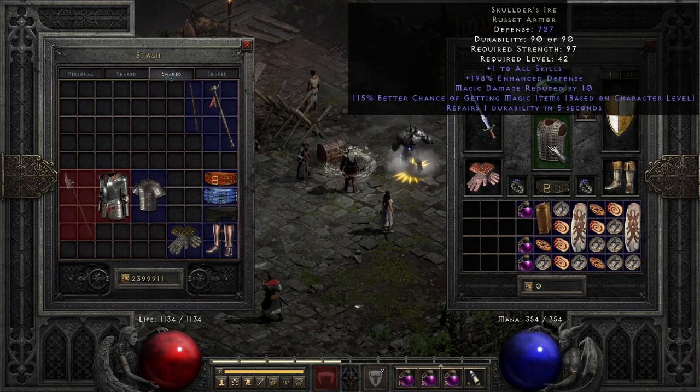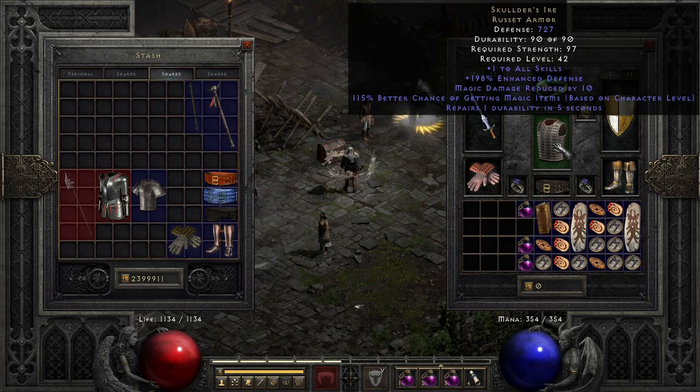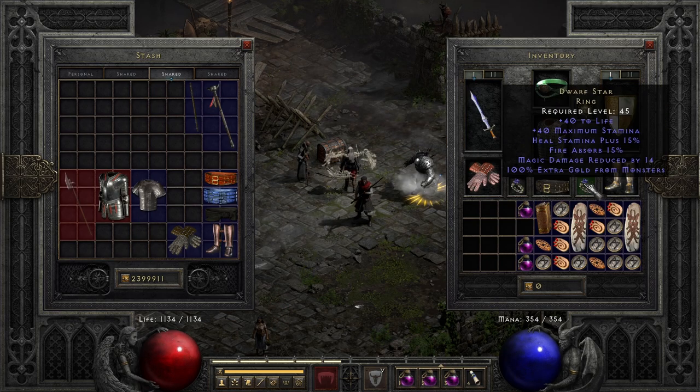Scalders for extra MF. There is nothing really I would imagine putting here on a budget, so extra MF is still nice. And then the two saviors: Ravenfrost with 20% Cold Absorb and Dwarfstar with 15% Fire Absorb.